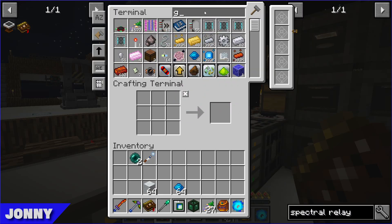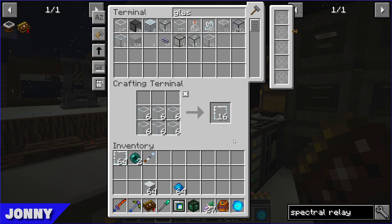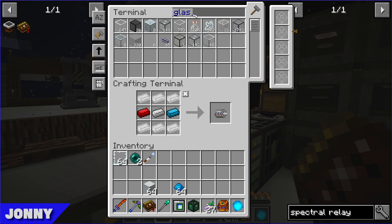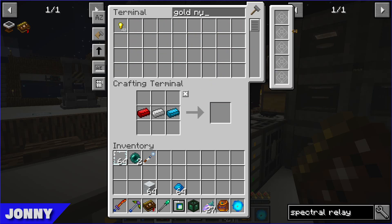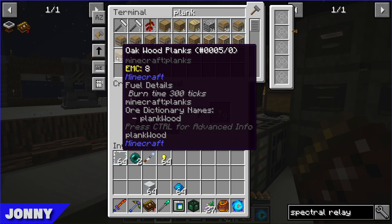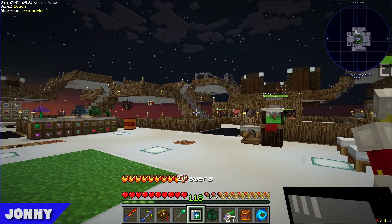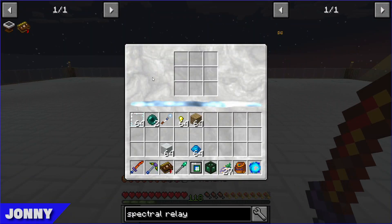Spectral relays need glass lenses, which can be made with starlight infusion or a simpler recipe using glass panes, aquamarine, gold nuggets, and planks. They go with the easy recipe. Astral Sorcery has about ten different types of marble but it looks like any kind works here.